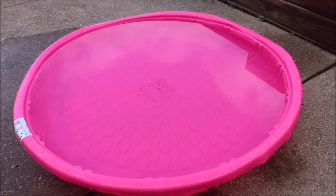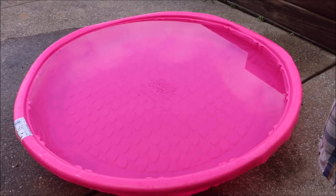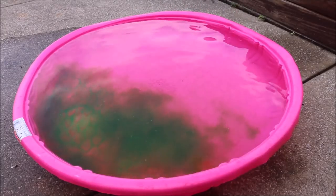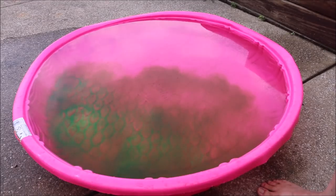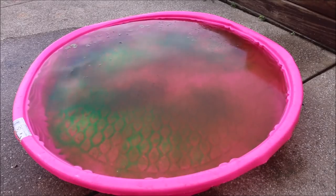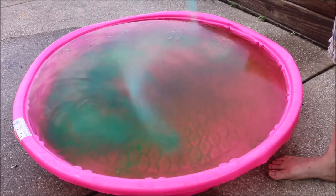Today we are going to turn this swimming pool into a pool of slime using slime bath. Basically you pour the slime bath stuff in, give it some time to dissolve, and it will turn the whole swimming pool into slime — it is totally awesome. They give you instructions on how much to put in: four of these will do 120 liters, so I believe if I use three I should be fine.